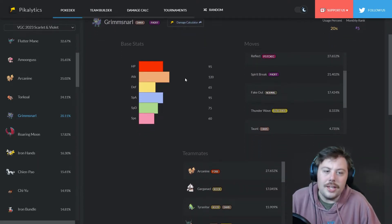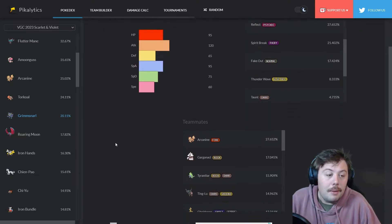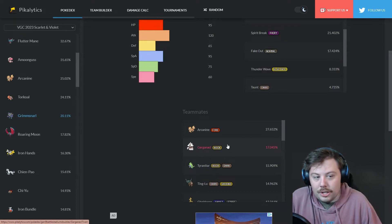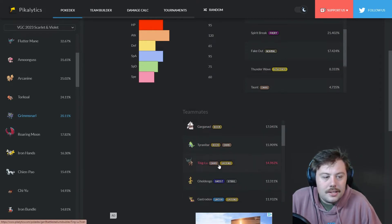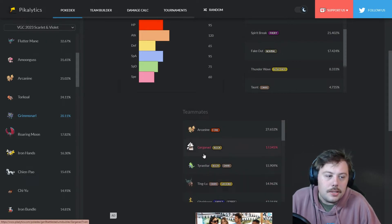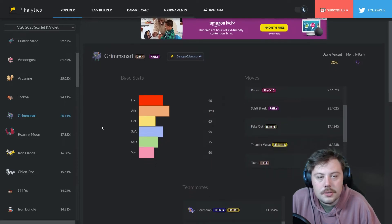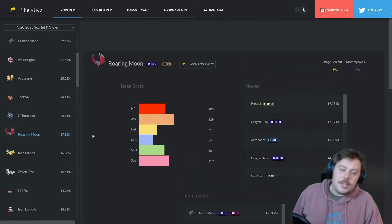Grimmsnarl could be screens, full damage, Fake Out plus Thunder Wave into Sucker Punch, or Foul Play plus Taunt — you really don't know. That's why it's being used, but I do think it will plummet in usage. It's paired well with Arcanine and Tyranitar, helping set up screens or faking out for Pokémon that need support. But ultimately it's the versatility that explains its current ranking.